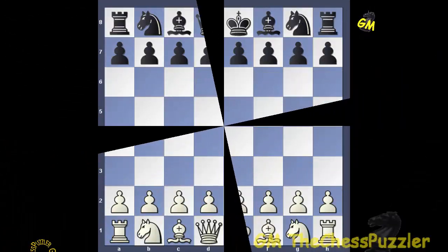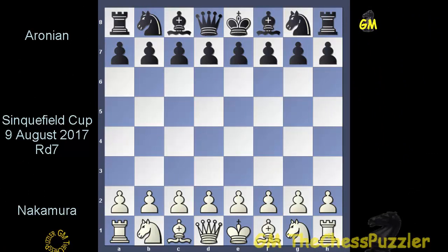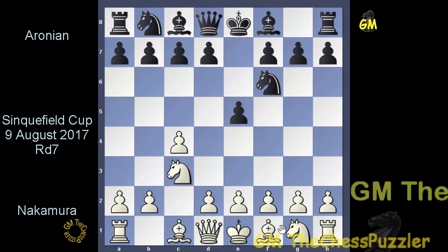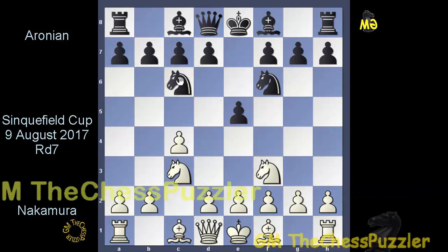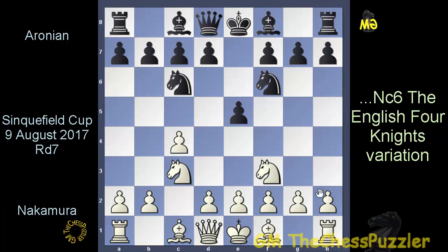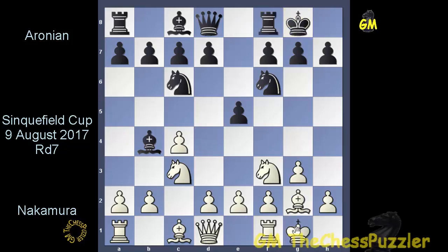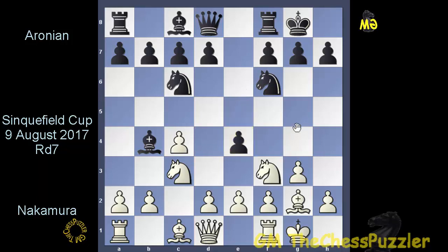We're looking at Sinquefield Cup round seven, and the game between Hikaru and Levon — two of the very best of the best, with Aronian hovering around the 2800 mark. White went for probably Levon's very favorite opening, the English, with Nf6, Nc3, e5, Nf3, and Nc6 — the English Four Knights variation with g3, ready to get the bishop on the diagonal. Levon came up with Be4, and once the bishop got to g2, Levon castled. White castled, and Levon went for the daring e4, sending the knight to g5.